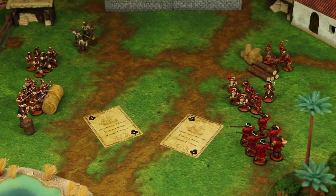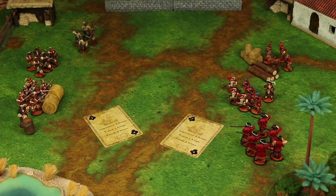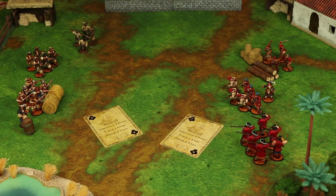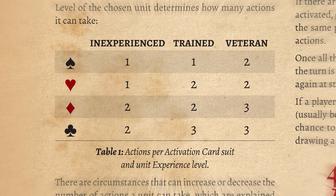Both players have played their activation cards. The English side played the seven of clubs, the Spanish played the three of clubs. They are the same suit, but the English side has a higher numbered card, so they are going to go first. Now this card gets assigned to a unit, and that unit is activated. Remember, you can only activate a unit once per turn. This unit is going to take some actions, the number of which is determined by the card.